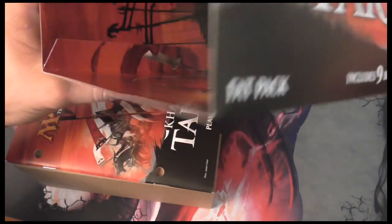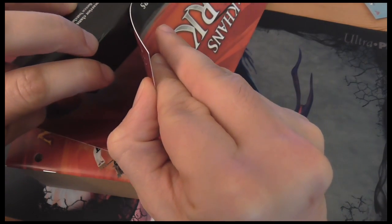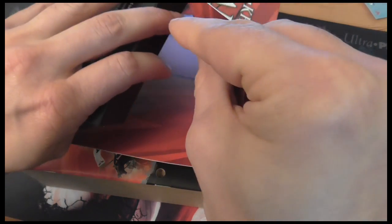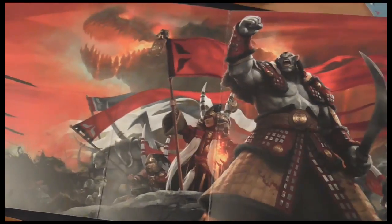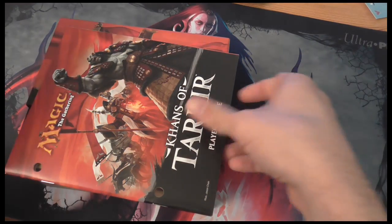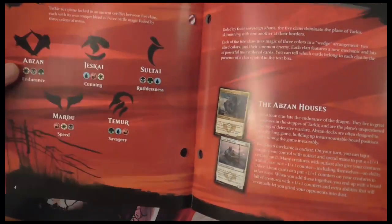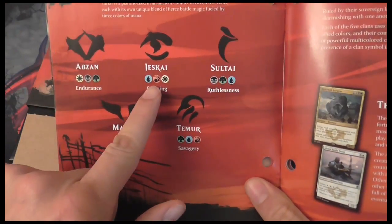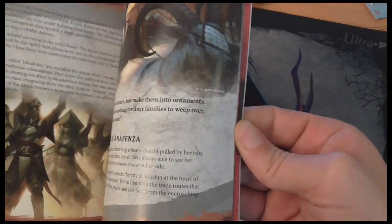This is actually a poster. I'm gonna try to open it. So this is like a dungeon master's guide — actually, it's a player's guide. I get some lore. The set is built around wedge colors. I'm not gonna read through this right now.